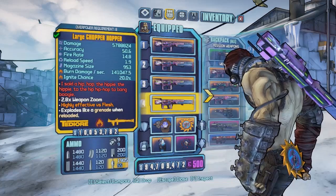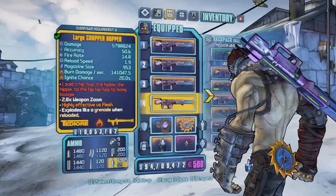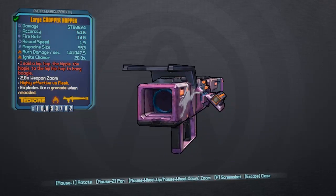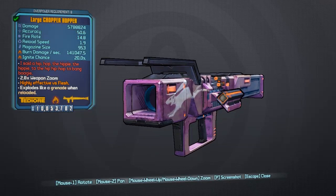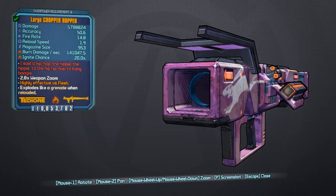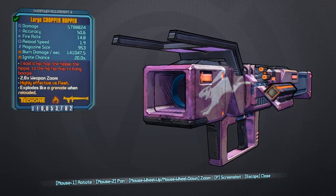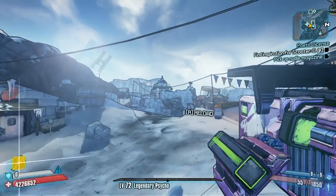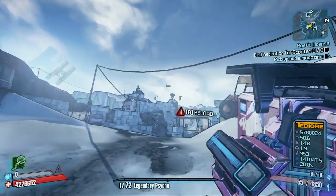You can see the red text right there — it says 'I said a hip hop, the hip, the hippie...' — which is obviously lyrics from Rapper's Delight by the Sugarhill Gang, I think. Apart from the red text change, there's not much change on the weapon card or the look of the weapon. It still explodes like a grenade when reloaded, just like the Bunny does.